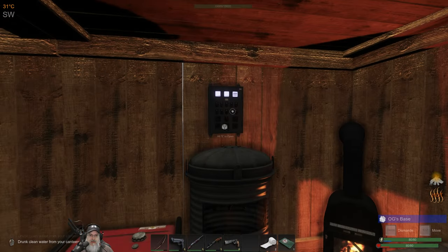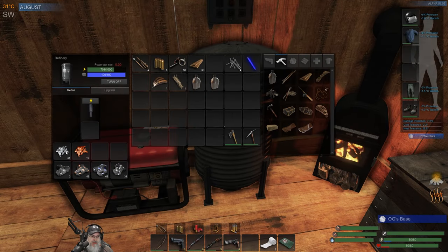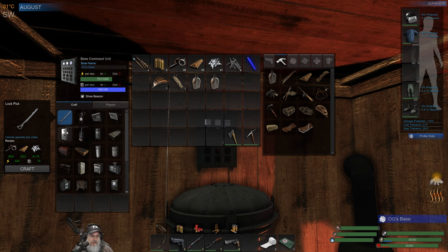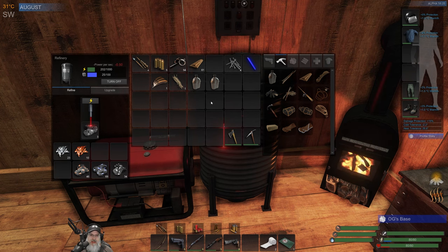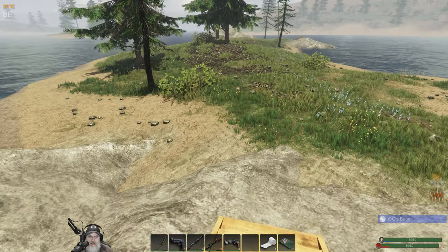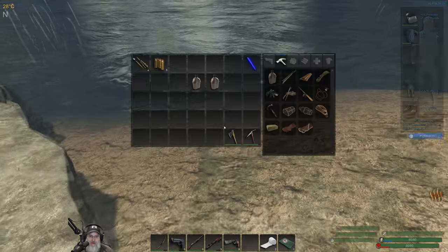Now we're going to need this and the iron to make the lockpick. Alright, let's make that. Then I'm going to finish smelting the rest of that stuff and put all these in here. Let's fill these two water canteens back up so they can be cooking while we're out and about.